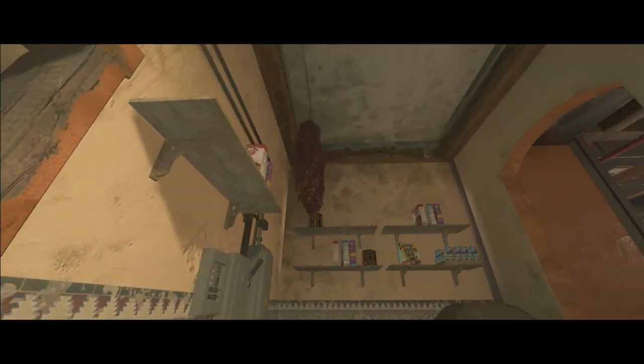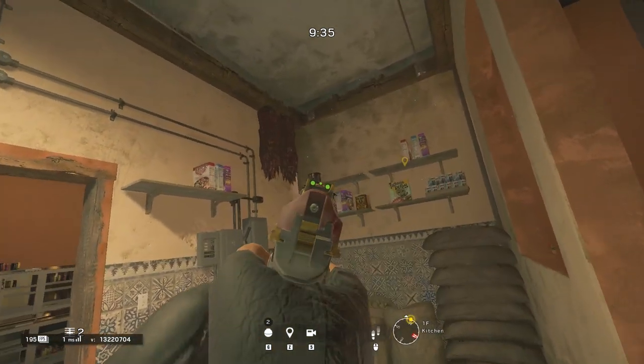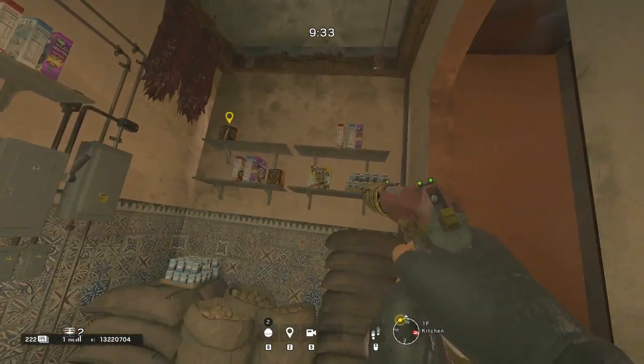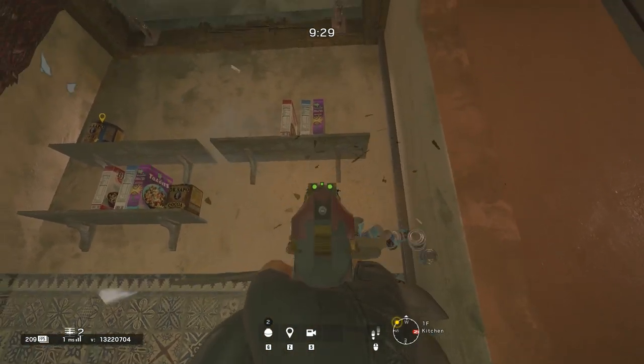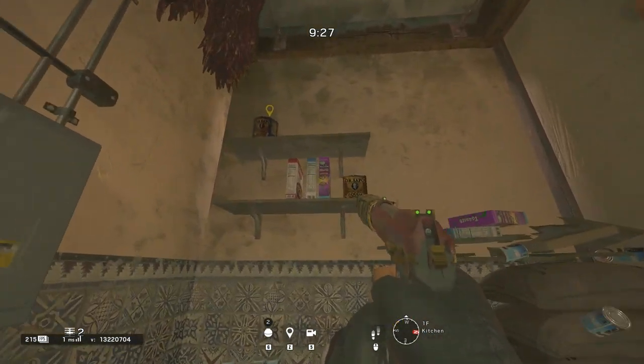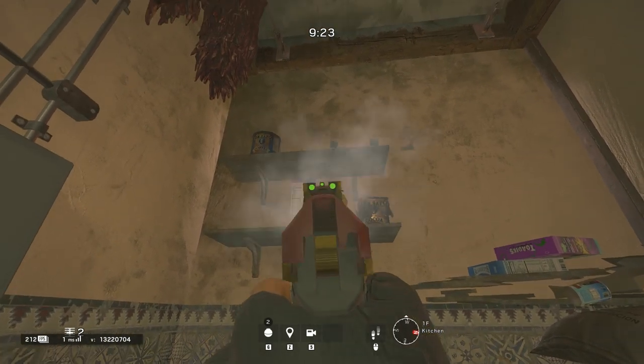Moving on to the next trick guys and this one takes us over onto Fortress. This is a little bit of a hiding spot that you can use down in the kitchen on the first floor. Now whether the bombsite is in the kitchen or not it's still a really nice spot to use to catch out enemies who are pushing this side or just pushing through that general direction. They will not expect you to be sitting up on this shelf in the corner.